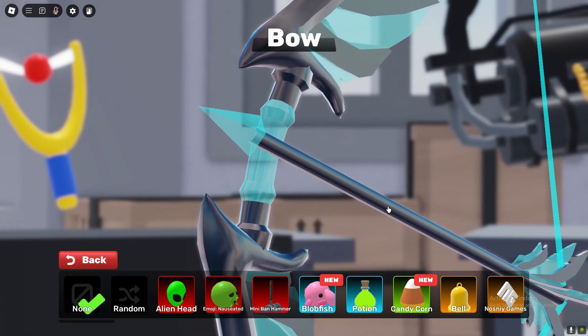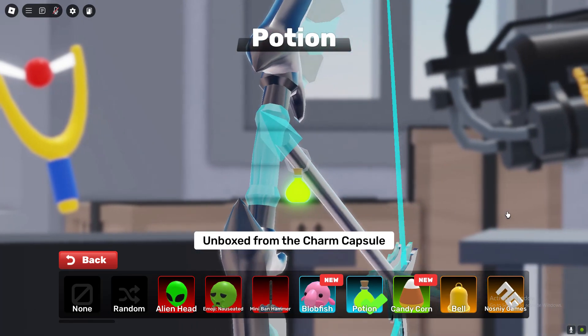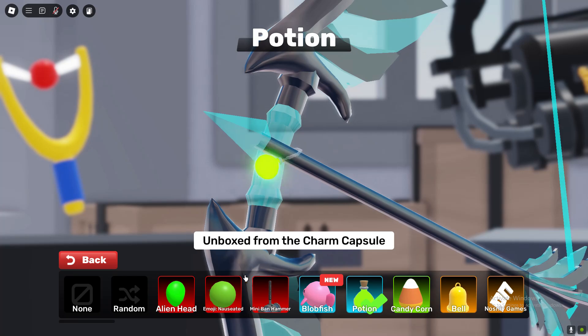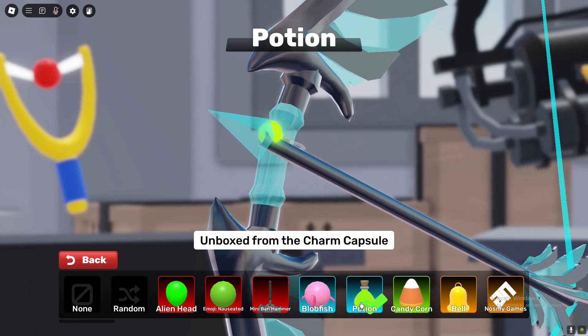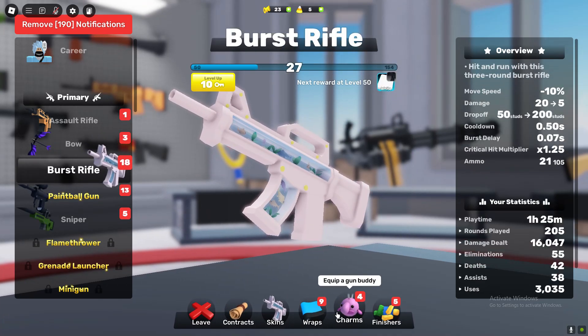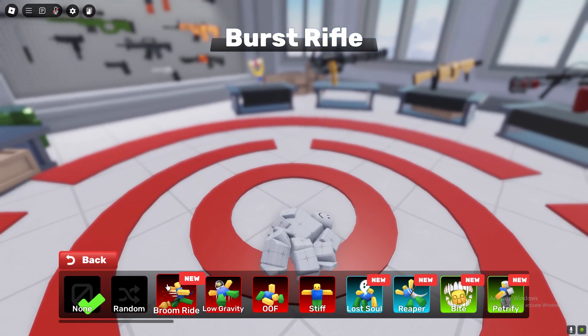Got a new charm I haven't showed yet — we got the Potion which is a neon glowing potion, and we also got Candy Corn which is pretty mid, not gonna lie. Personally I think the potion one looks good. Not even sure if that's new, but let's go to finishers.